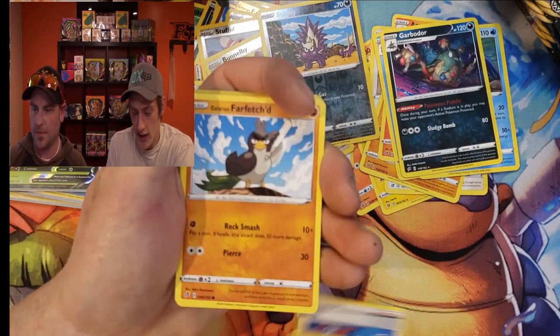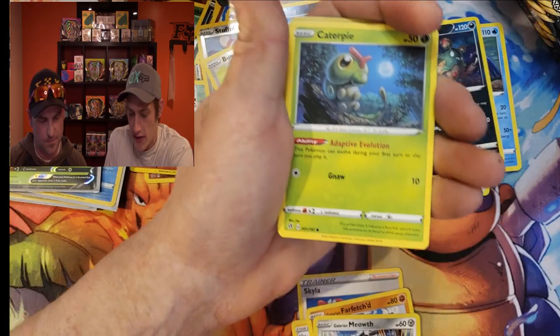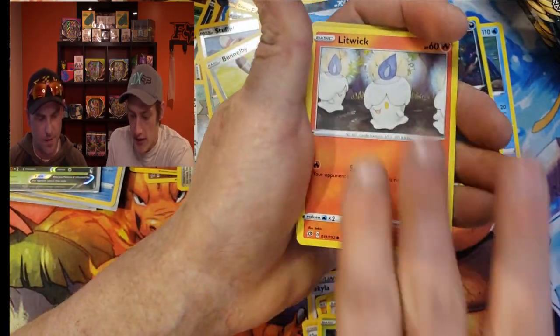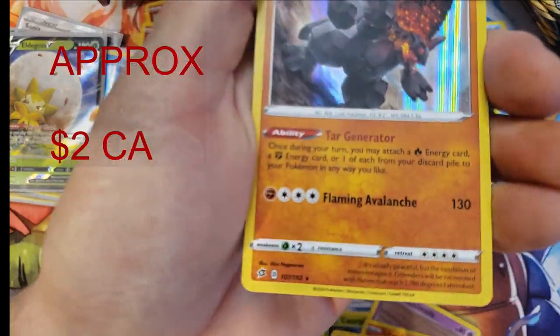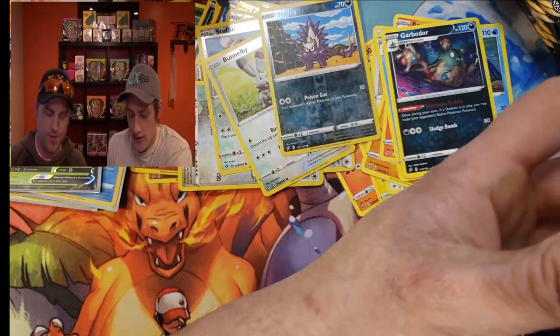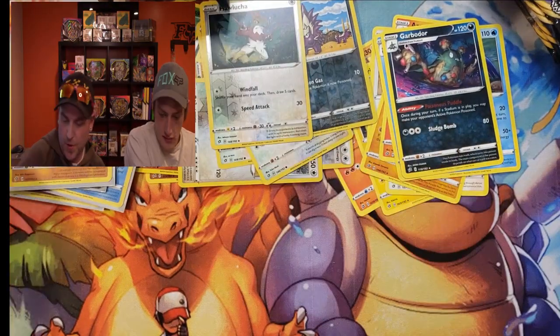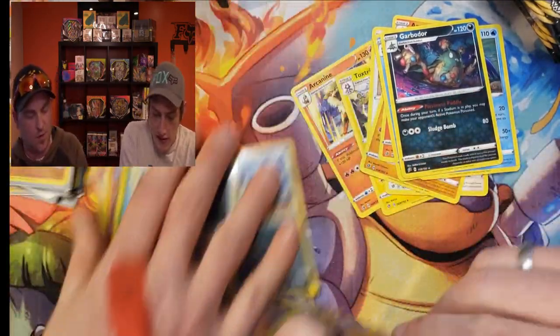The artwork in this set is very nice. We got Bewear, Skyla, Fletchling, Galarian Farfetch'd, Caterpie, Litwick, and a Coalossal holo. Not too bad — that's a pull.